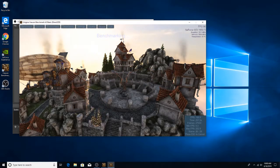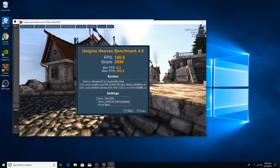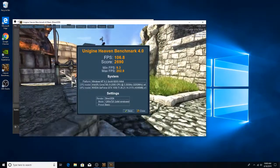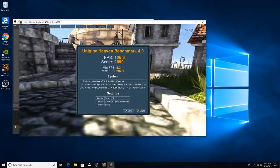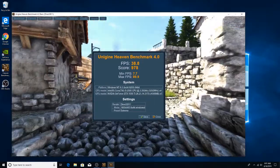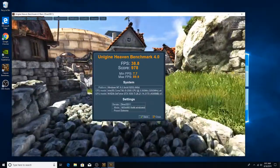I ran Heaven on its basic preset, and although OBS is running, it still pulled out a 2690 with a max FPS of 202.9, which I find impressive. I then ran the extreme preset, and I can't be mad at the 978 — even though the FPS maxed at 89.9, it's a bit inconsistent with no tweaking, and the average FPS comes in at 38.8.